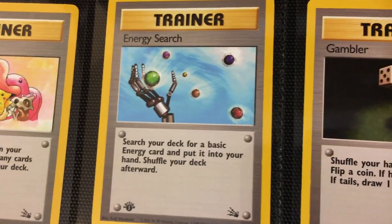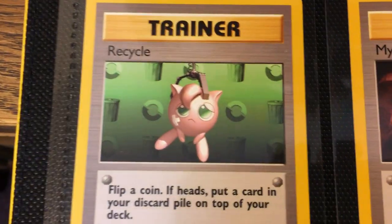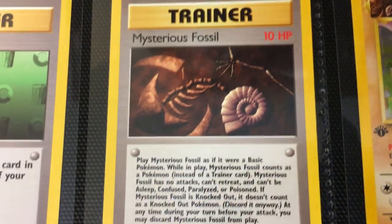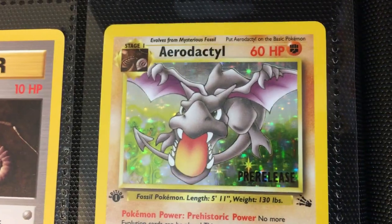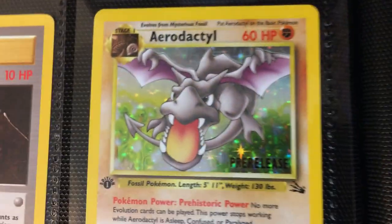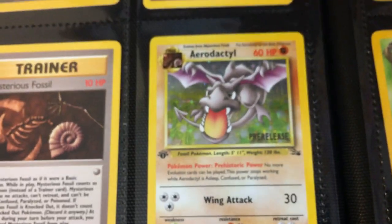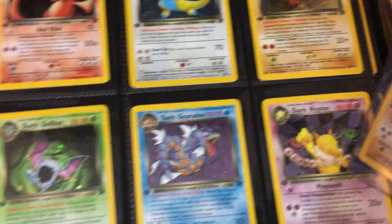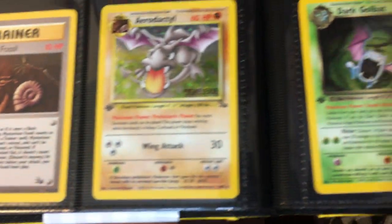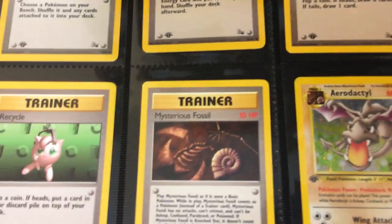Then we got Energy Search — this kind of looks a little bit like Magic the Gathering, I don't know why, I get a little Magic the Gathering vibe. Then we have Gambler, a couple more 90s CGI, then Recycle — Jigglypuff getting picked up by the claw. Mysterious Fossil — pretty unique concept, somewhat similar to Clefairy Doll except this could actually evolve into another Pokémon. Here's a proper example: Mysterious Fossil as a Stage 1 that evolves into Aerodactyl. And this is the pre-release. For all those people who comment about not having the pre-release or the W stamp — yes, I know, I have numerous pre-releases and multiple W stamps I don't put in the binder because I want to keep a nice even flow going.